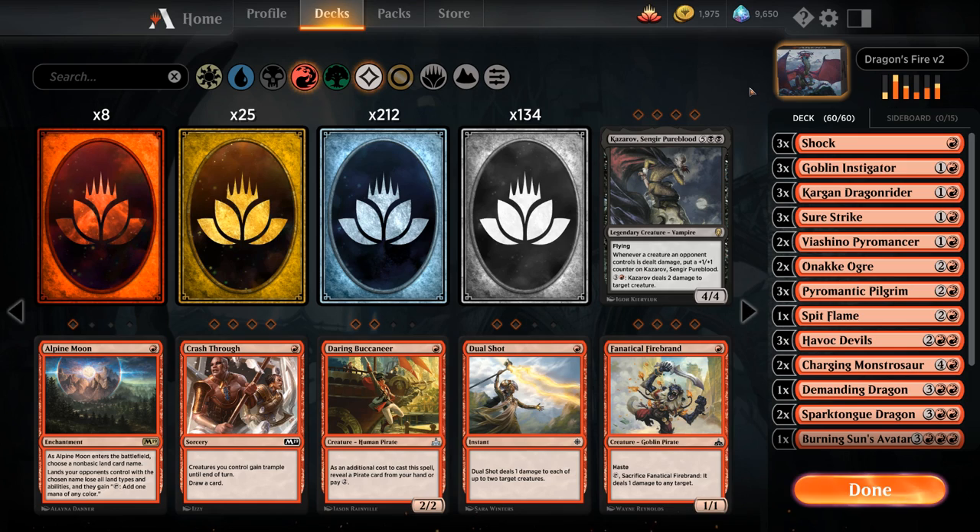We'll add a bunch of commons first, then uncommons, rares, and mythic rares. Step by step we'll take out the worst cards to make room for the newly added ones. Let's take a look at the commons we want to add.